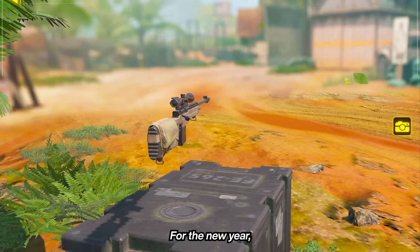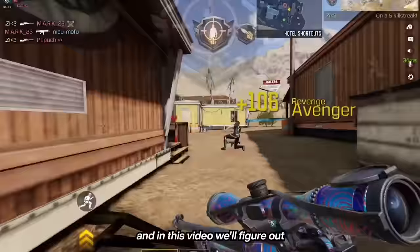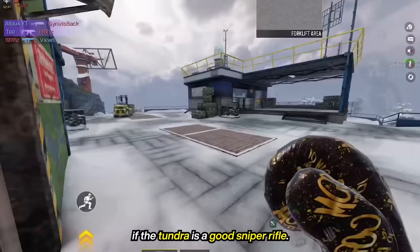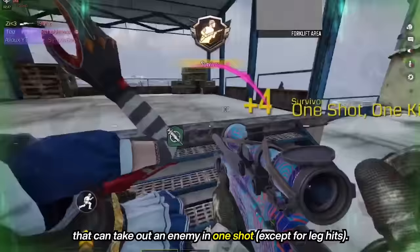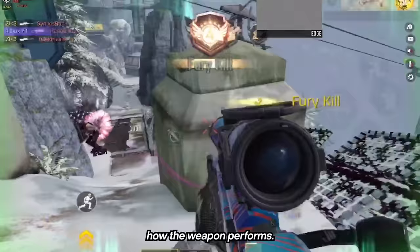For the new year, CODMO introduced a new sniper rifle called the LW-3 Tundra. It's lighter and faster than the ZRG and HDR, and in this video we'll figure out if the Tundra is a good sniper rifle. The LW-3 Tundra is a quick-firing sniper that can take out an enemy in one shot, except for leg hits. It uses the Cold War attachment system, which greatly changes how the weapon performs.